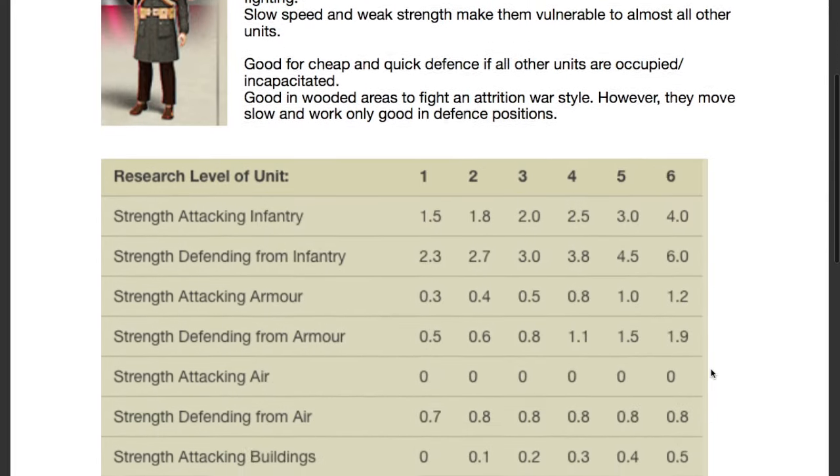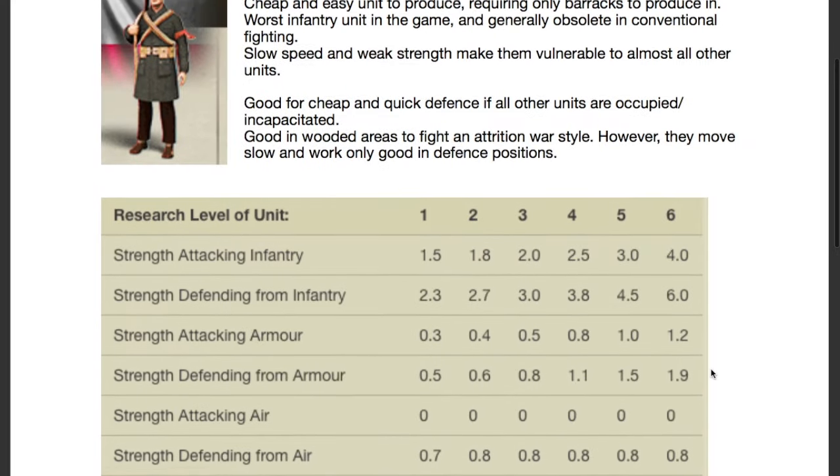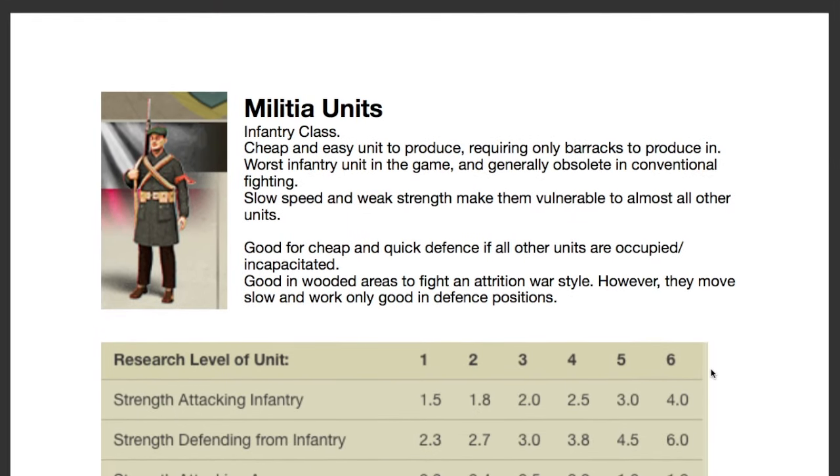The only other time I'd use these is in extreme desperation — basically worst case scenario. If your armies have been completely overrun or are completely pinned down, you might consider producing militia units very quickly and easily to try to mount a counter-attack or just defend your last few provinces. Of course that would be a last-stand kind of manoeuvre, but it is good for that because they are cheap and easy to produce, and you don't need a lot of resources or time.